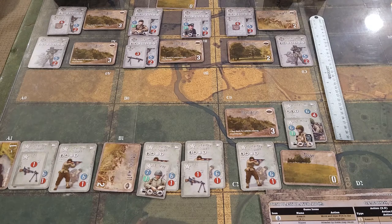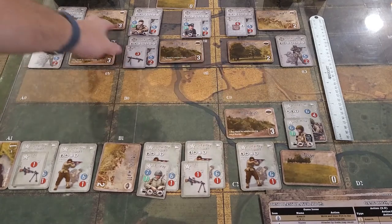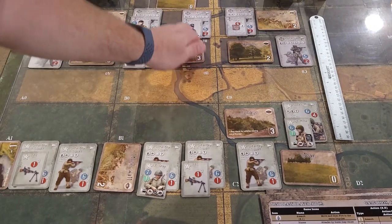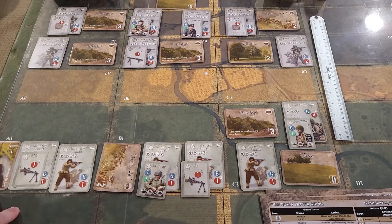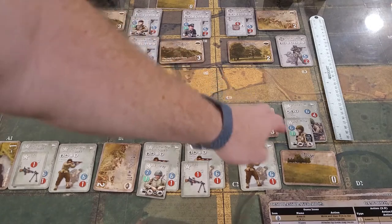The Germans drew Bocage and put it there, and another Bocage put it here. We have clear terrain up here - this is blocking so these guys are safe. We put a stone wall up here. The Americans have a stream, unfortunately, and a stone wall here. The Bocage was already there and clear.